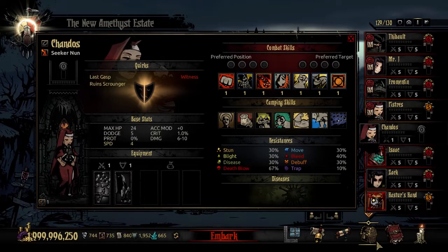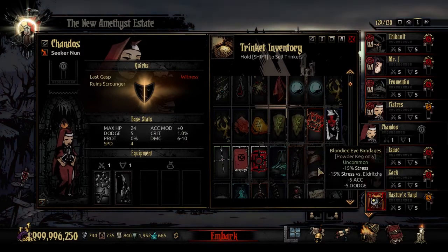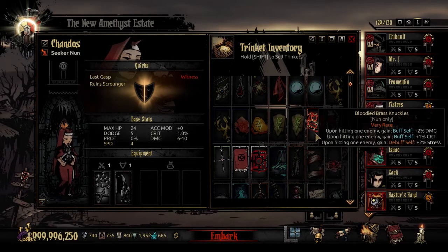Let's go over her trinkets. The first is Bloodied Brass Knuckles — when you hit an enemy, you gain a buff of 2% damage and 1% crit, while debuffing yourself plus 2% stress received. These long-lasting buffs stack really well over a quest. That crit buff is actually going to be really relevant by the end of the quest, and the damage buff is also pretty good. You do need to worry about the plus 2% stress received — if she's targeted by a lot of stress attacks this could be a problem, but with a good stress healer in your party, not too much to worry about.